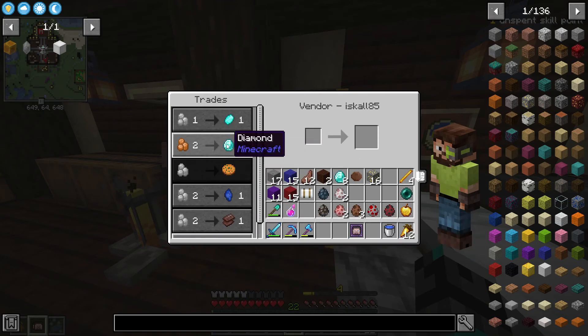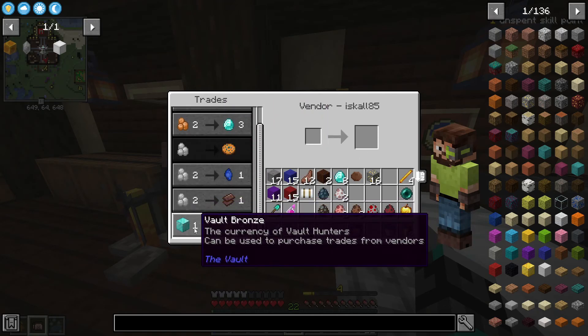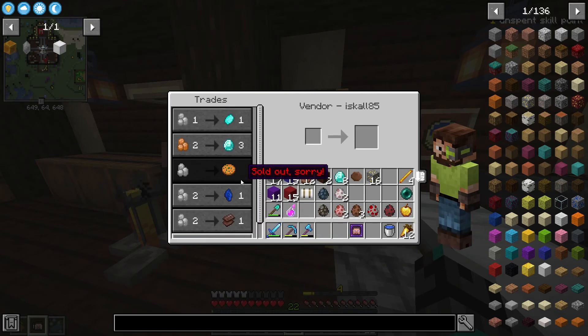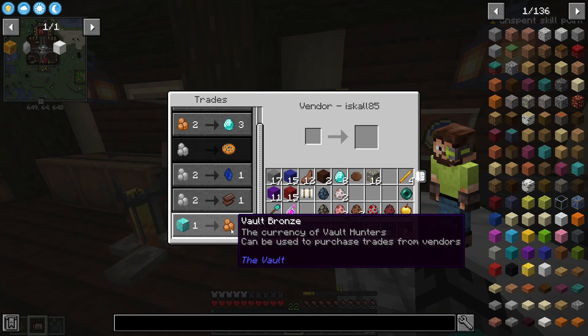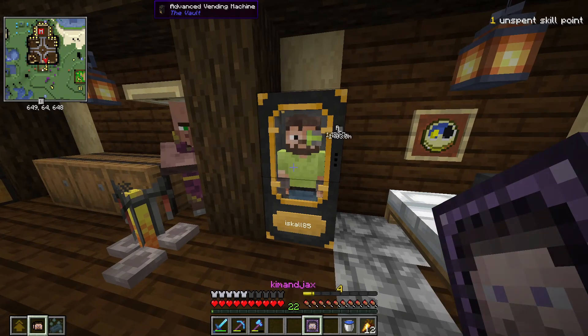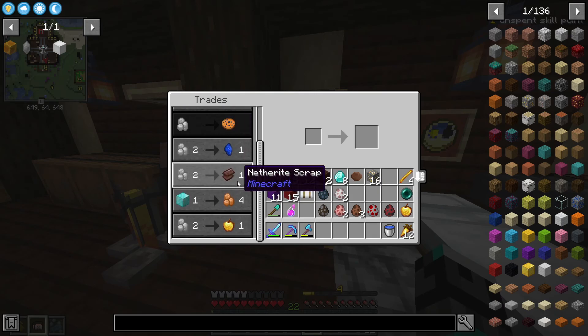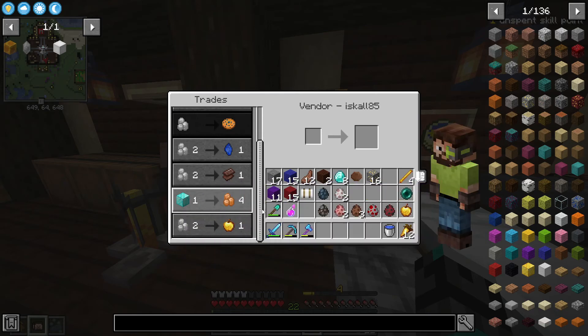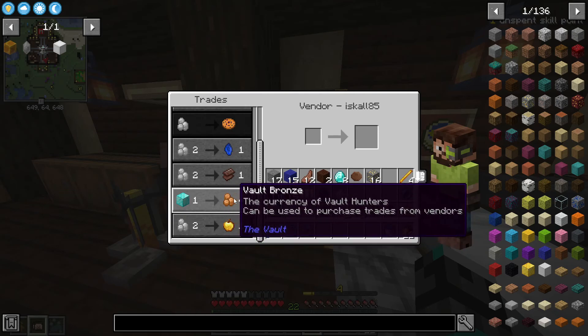Oh it's the same. Wait — it takes a diamond block for four vault bronze? Okay that's an interesting trade actually. This is Kimajacks which is okay — this is a nice trade if we have more of these, but this trade I might take him up on so we can get some vault bronze.